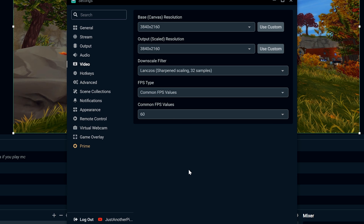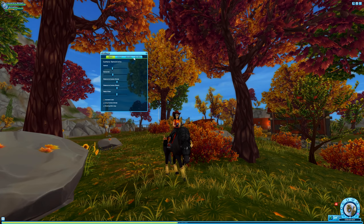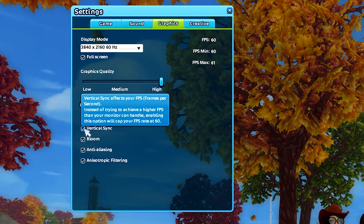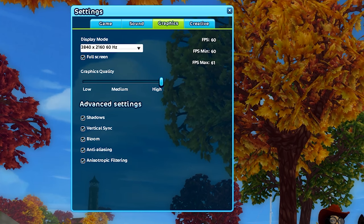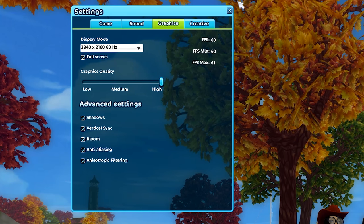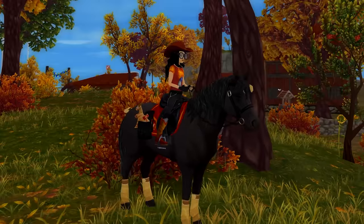I'll show a clip of the in-game FPS setting. In Star Stable, click Escape, go to Main Menu, click Settings, and under Graphics you can see Frame Rate. Mine is locked at 60 because I have Vertical Sync on. Vertical Sync caps your frame rate at 60 FPS. I keep it on because my game runs better with it — Star Stable wasn't really made for 4K so I get visual glitches without it. 60 FPS is really all you need to play a game smoothly.